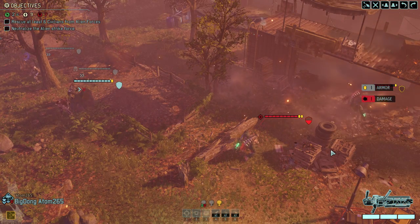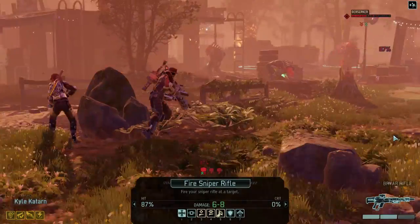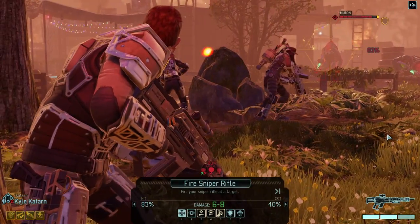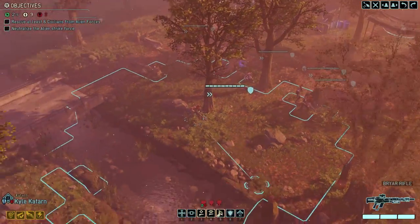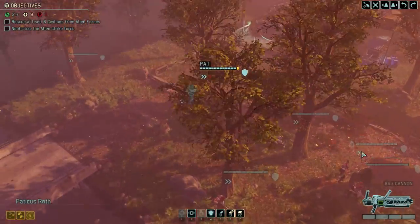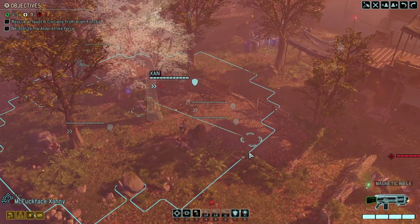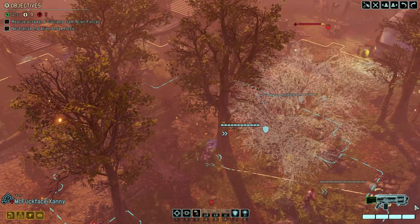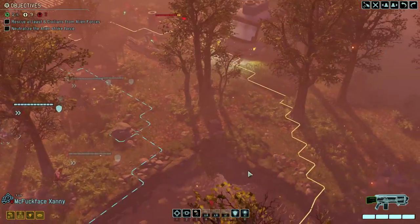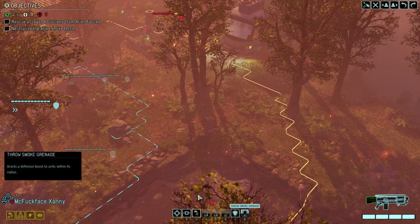He takes a bit of damage. Do they not do the thing where they move towards me slowly? We got A7, A3, we got Lightning Hands. Can we Lightning Hands anybody? Yeah, we can. A good idea then would be to take Pat and make him grenade the other guy, but Zan's in the way. We may have to move him. This guy's kind of in-flankable anyways.